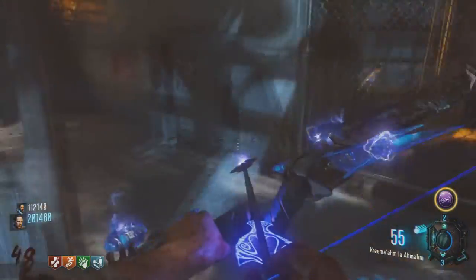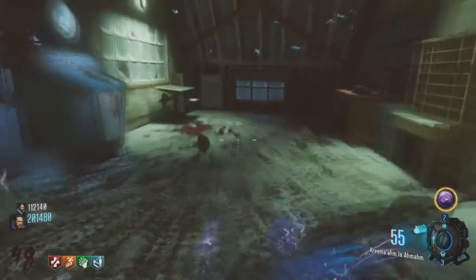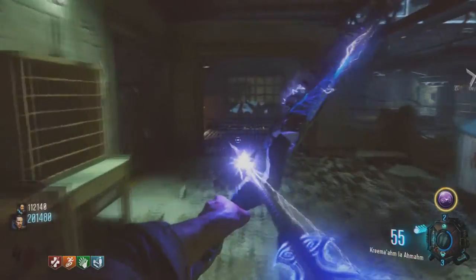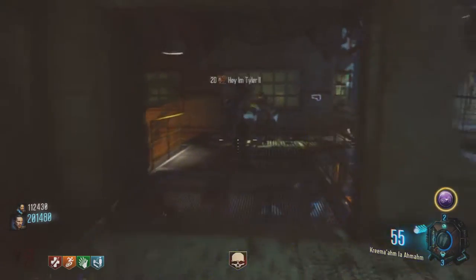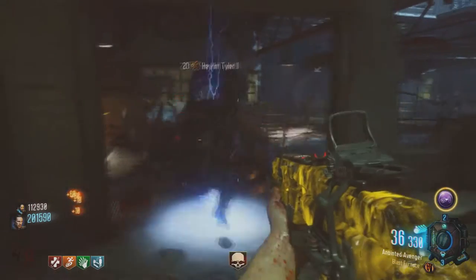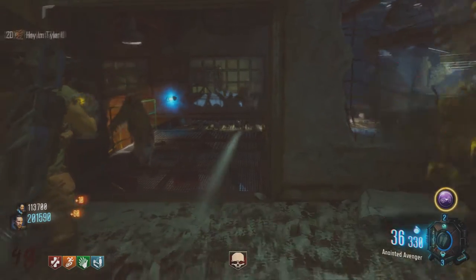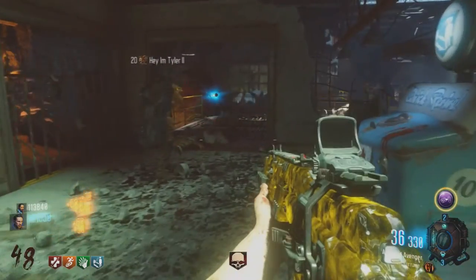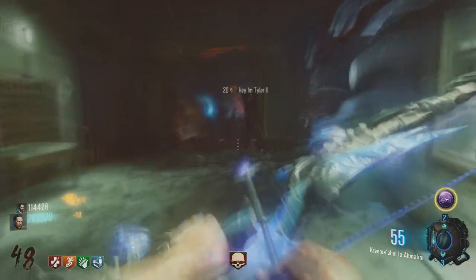The only thing I would say is not to go down to a solo strategy. I do think this is good, but playing solo, you are right next to Quick Revive and Jug, but it just seems a little bit sketchy — especially if you run out of ammo here, you'll have to pretty much buy your way out instead of being on the steps where you can just run around and hop down. So definitely two players or more with this strategy.